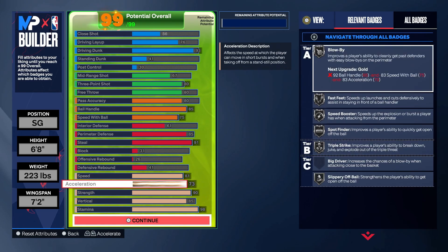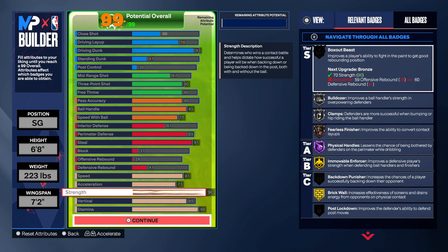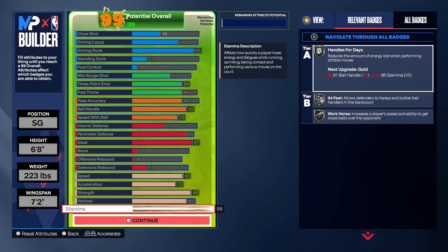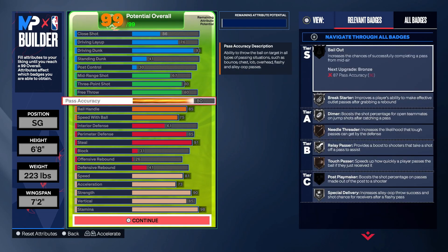81 speed. After we found out that acceleration does not matter for dribbling, 73 acceleration is more than enough. 90 strength and an 85 vertical so I can get a ton of posterizer animations, so that if I do want to put on slashing take, I'm going to be catching bodies. 90 strength is crazy. 98 stamina. I went through this nice and quick — I don't like wasting time on these build videos. I want you guys to see the build right away.